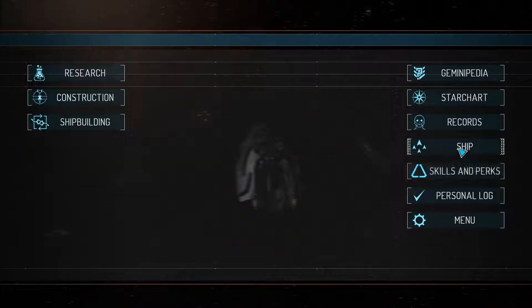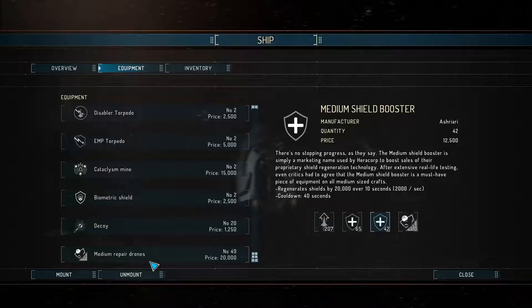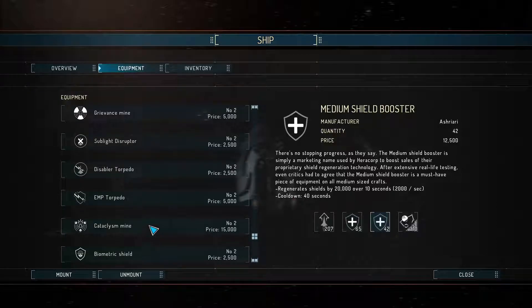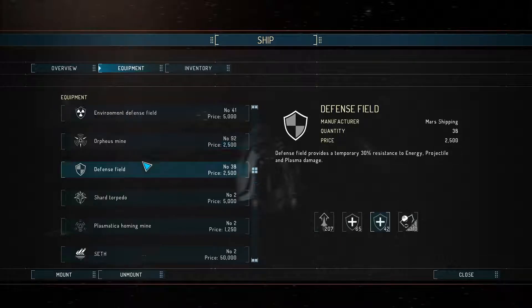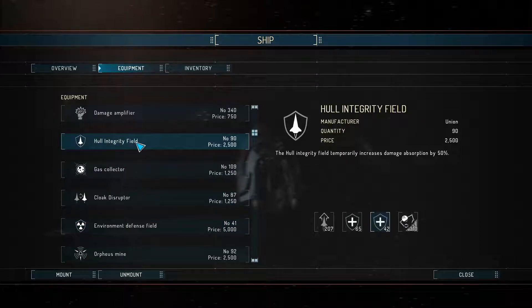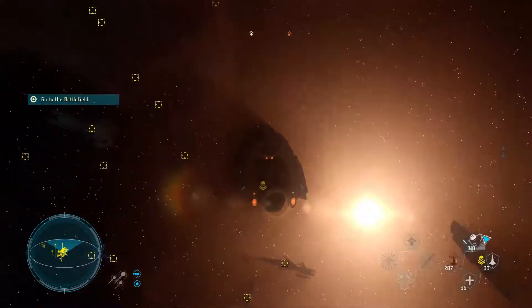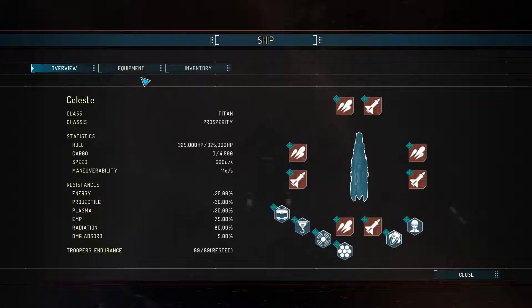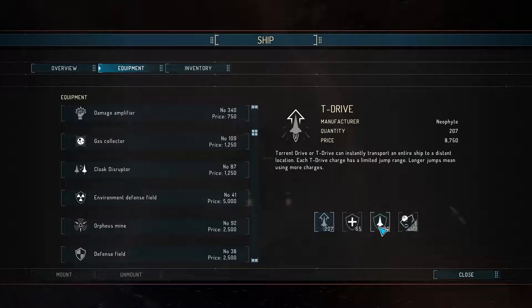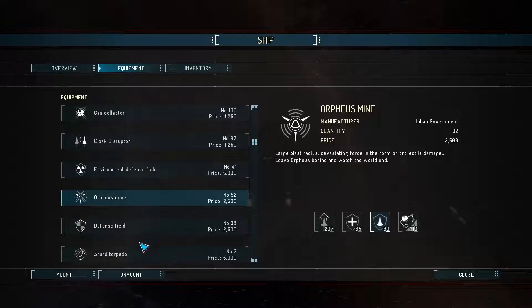On that note, I want to go to equipment — heavy, medium. Let's try out... where are you? Not you, not you — you. Yeah, mount. Try that out so we can see if we can actually ink. Oh, that's whole. Is there a shield one?